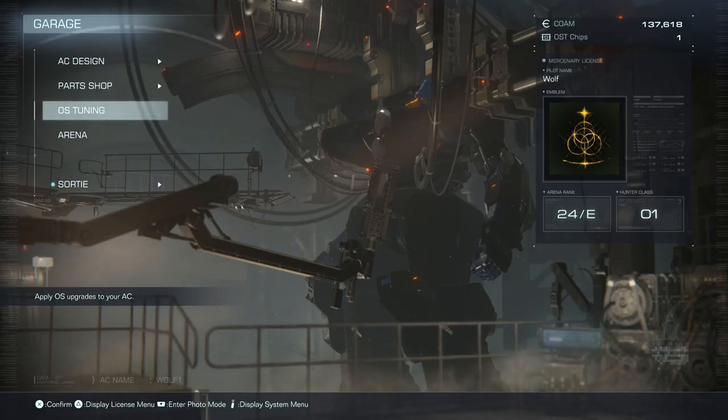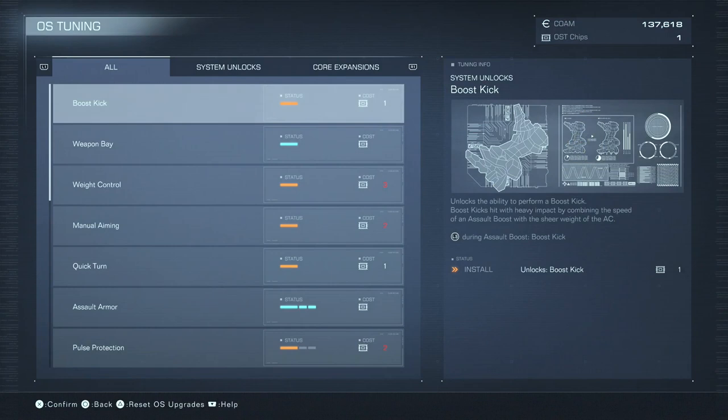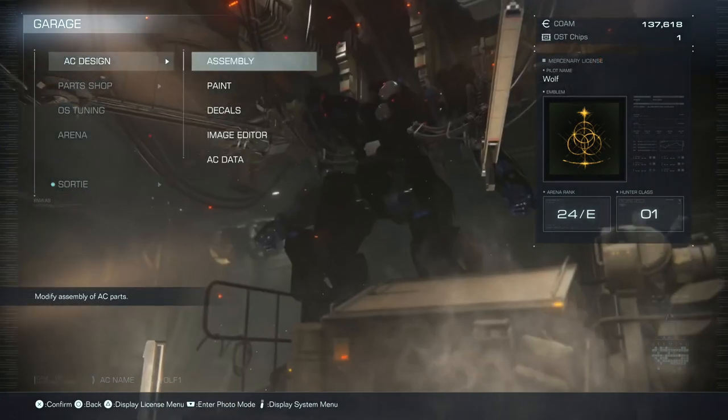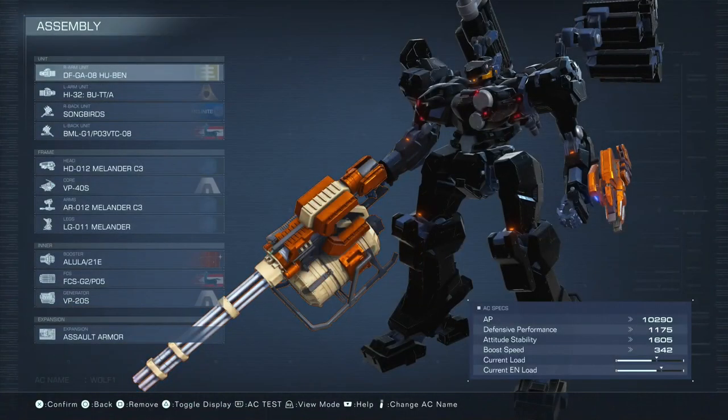Hey, what's up everybody, it's Touchable Wolf, and today I'm showing you how to use the weapon bay. So you want to go to OS Tuning first to get the weapon bay unlocked — it costs two OST chips.